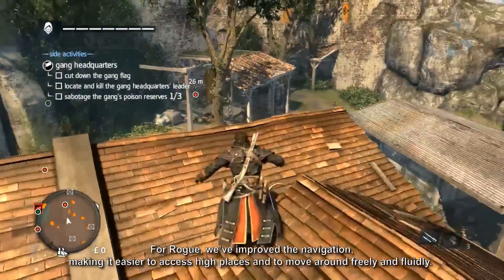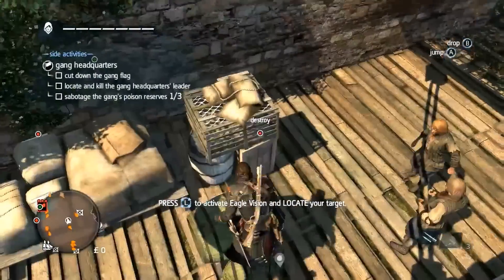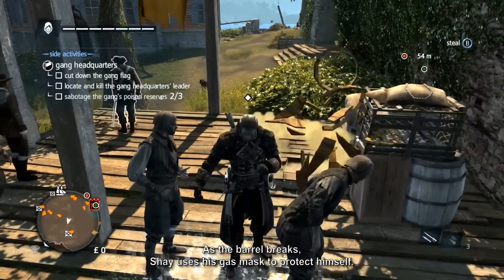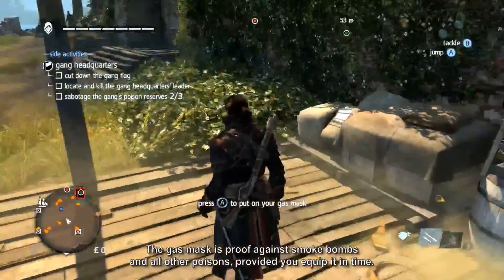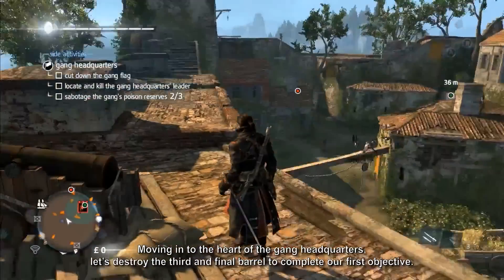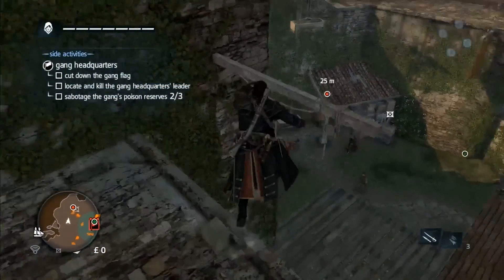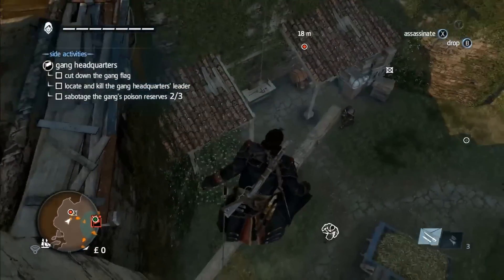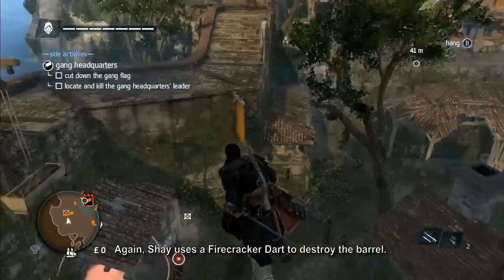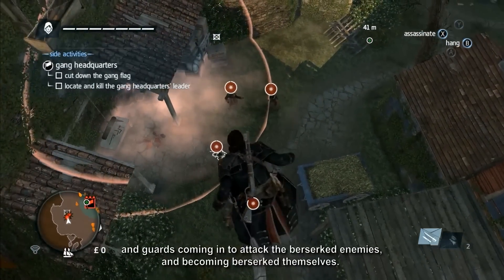For Rogue, we have improved the navigation, making it easier to access hiding places and to move around freely and fluidly. As the barrel breaks, Shay uses his gas mask to protect himself. The gas mask is proof against smoke bombs and all other poisons, provided you equip it in time. Moving into the heart of the gang headquarters, we destroy the third and final barrel to complete our first objective. Shay uses a firecracker dart again — this time a prisoner is affected by the gas and joins the fight, an injured guard uses a smoke bomb, and guards coming in to attack the berserked enemies become berserked themselves.